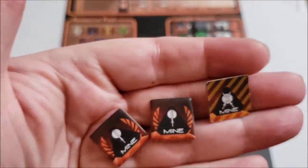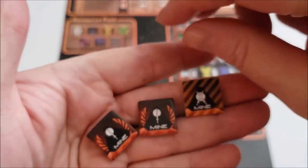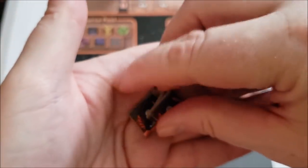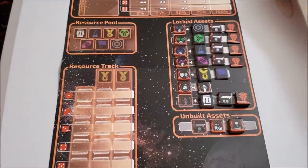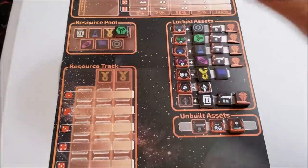The Sol marker has a wrench on it, giving you an extra die in production — and production is all-important in this game. It also gives bonus combat, and can be upgraded for even more bonus. You also have three mine markers; the sword icon gives a combat bonus, and upgraded mines give two swords which is important in combat. You don't have any of these yet, so they go into the unbuilt assets part of the board.